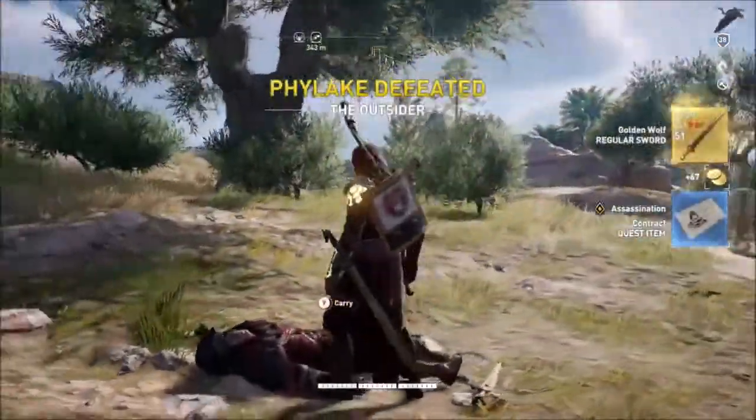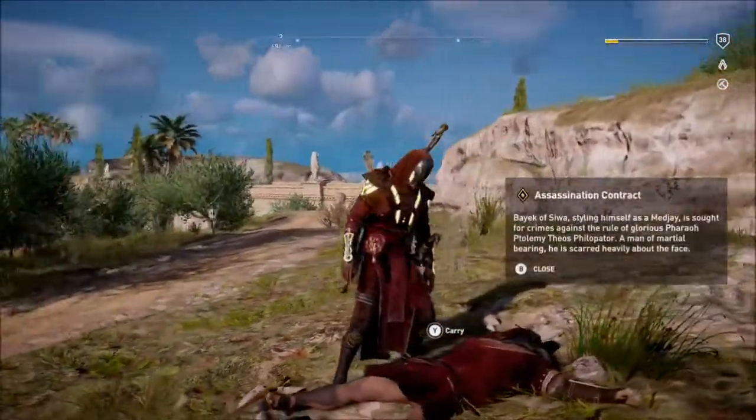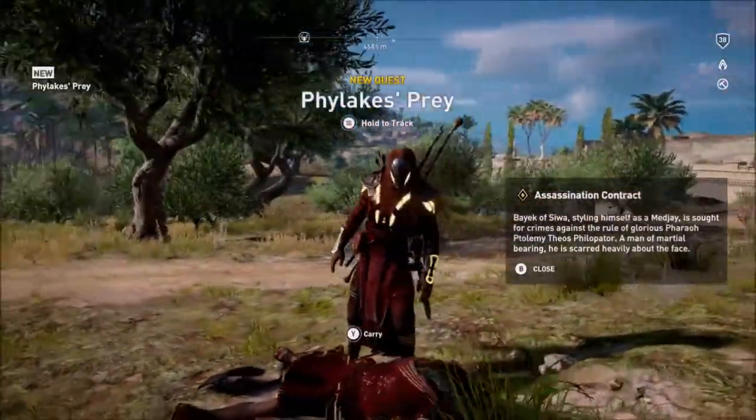To start the quest, all you have to do is kill one of them. This triggers the quest Phylax Prey with the objective: assassinate the Phylax.